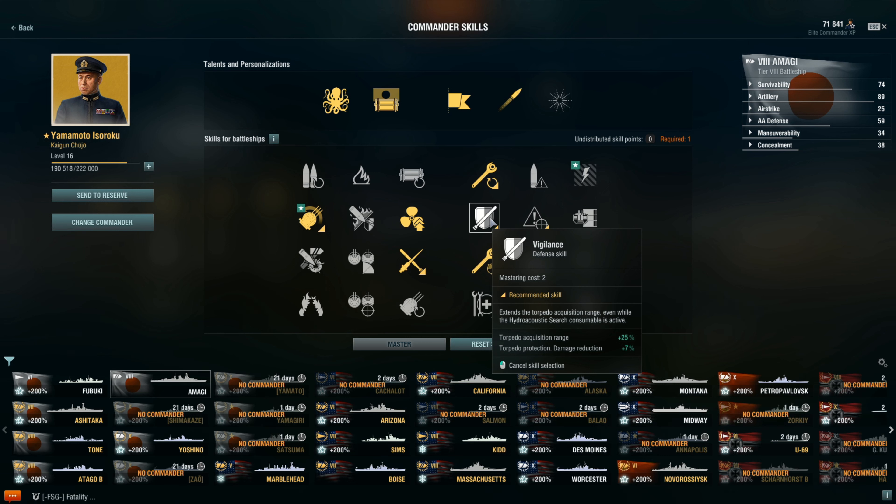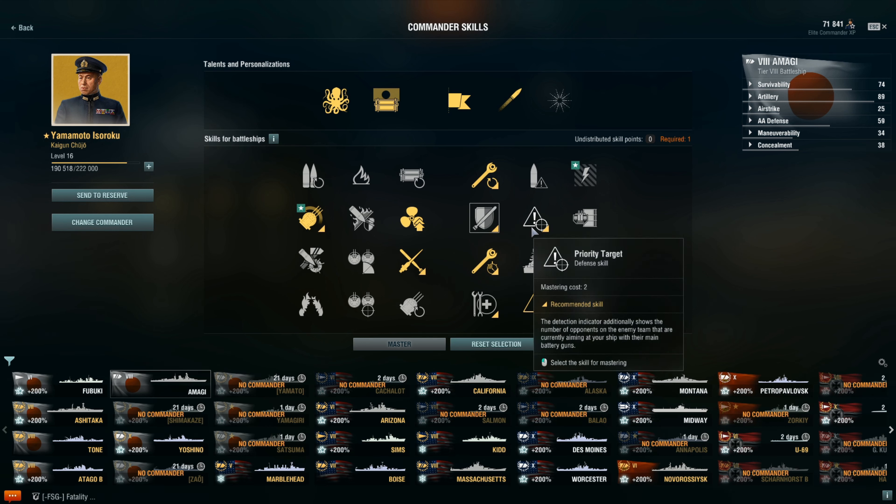Inertia Fuse for HE Shells — same as Demolition Expert, you don't need it; you're shooting AP 99.9% of the time. I recommend Brisk — the Japanese battleships aren't the fastest, but this helps you reposition a little quicker when undetected. Enemies will misjudge your speed and with Brisk they'll assume you're going a little slower, potentially giving you a good play opportunity.